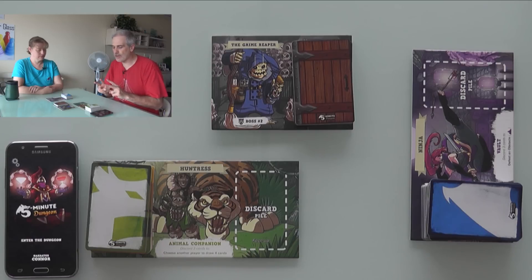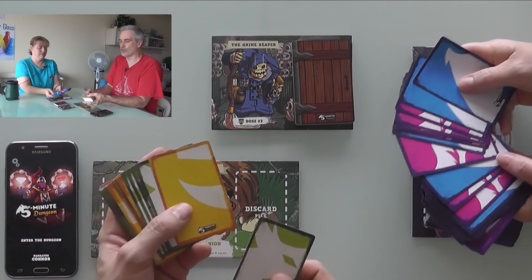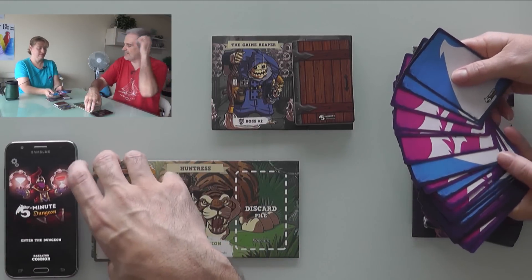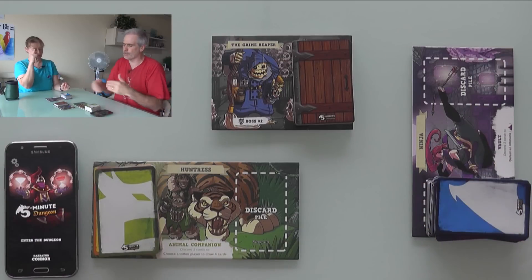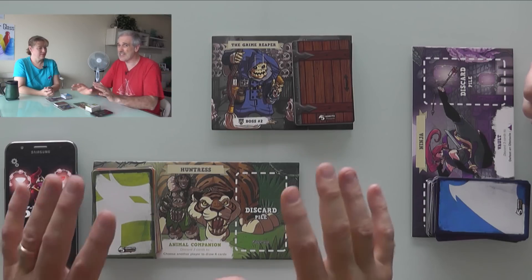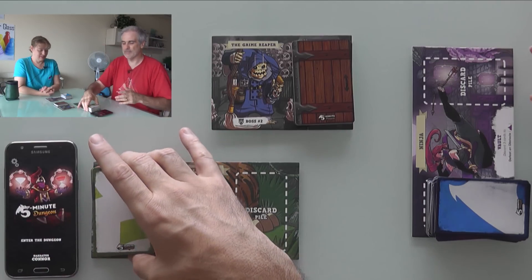When you're playing a 2-player game, you actually have to take 2 players' decks and shuffle them together. So I'm basically a Huntress slash Paladin, which is the yellow deck — I've got protection stuff, healing spells, and hunter stuff. Jen is a ninja slash sorceress, which is the blue deck. So we're mixing and matching.